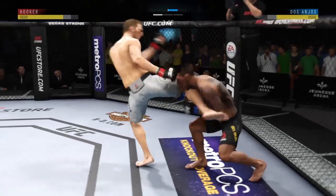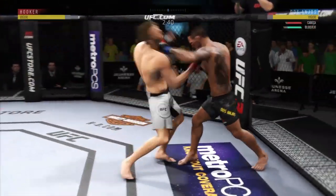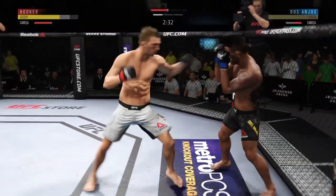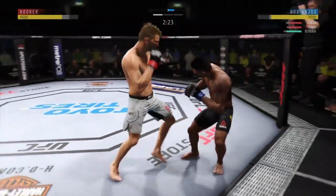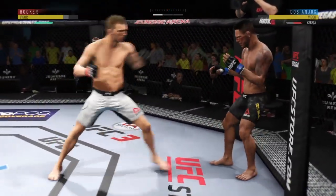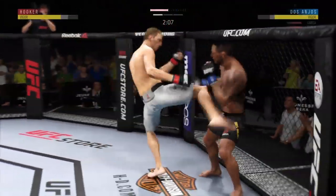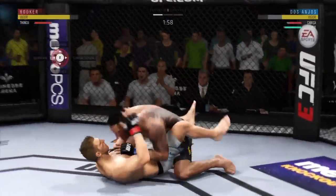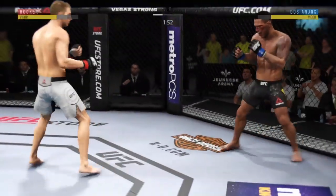Dos Anjos's lower jaw does not look good — I don't think it's broken but starting to show some obvious signs of swelling. He is really finding a home for those body kicks. He continues to find his timing, a series of strikes all land — this could be it. Oh, very nice — he might be out. Head kick, solid jab. He's teeing off with some vicious shots, and here he goes again. Under two minutes to go in the first round.